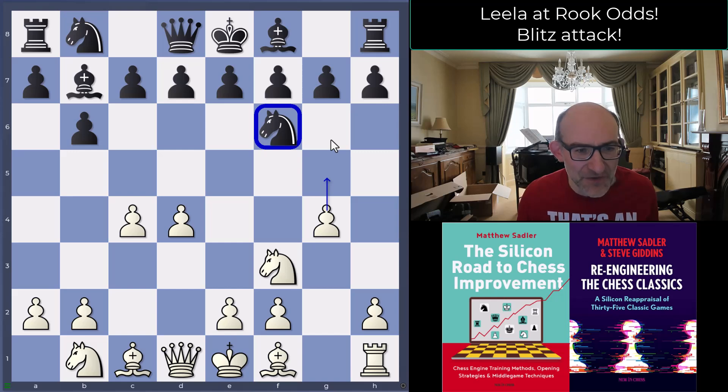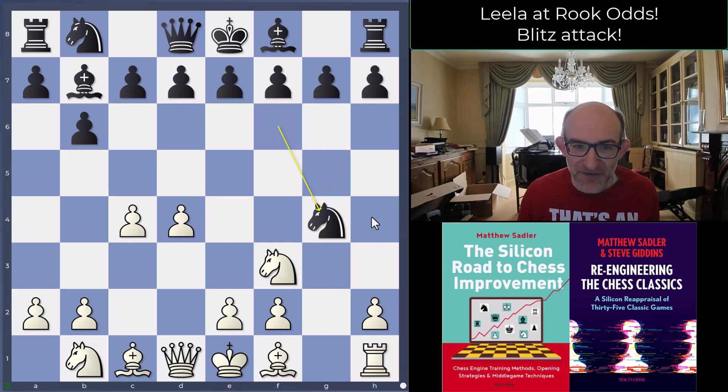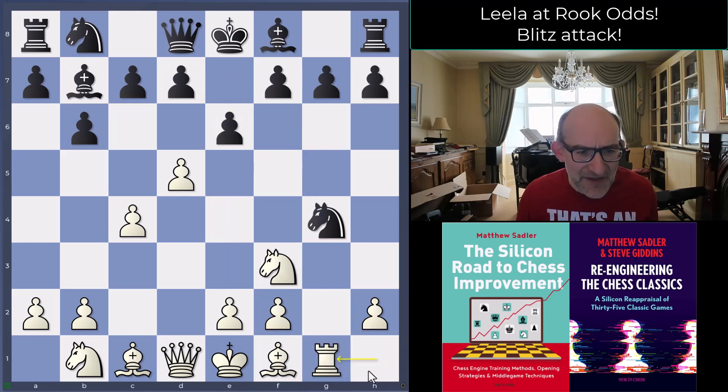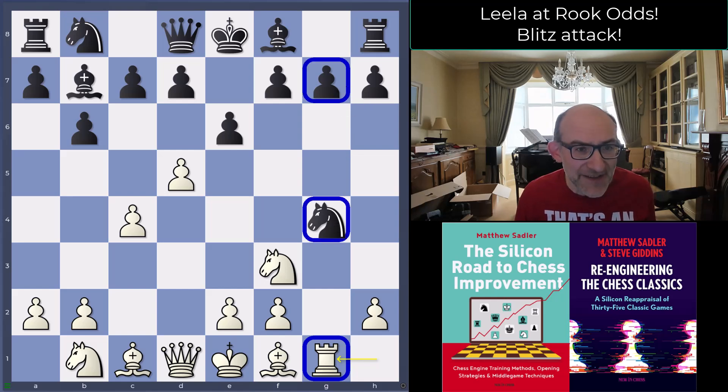Not necessarily bad, but you're already out of standard territory. Black decided to take the pawn on g4, and Leela played d5, shutting off the bishop and preparing to gain central space with e4. With a pawn on e4, once the Knight goes back to f6, you get e5. So e6, then Rook g1 — straight away you see the irritation of Black having taken on g4, because the rook is attacking the Knight and the pawn on g7 behind it.